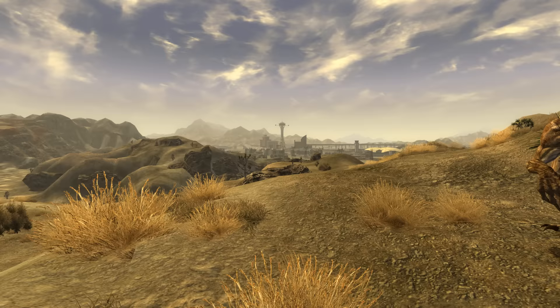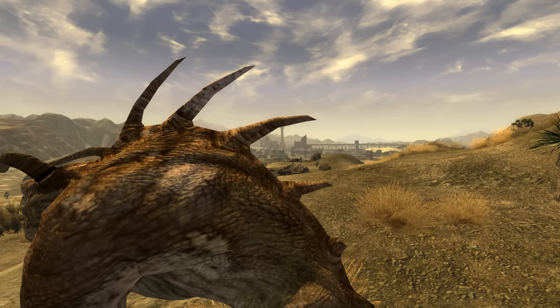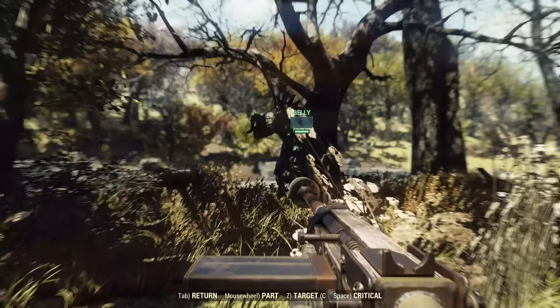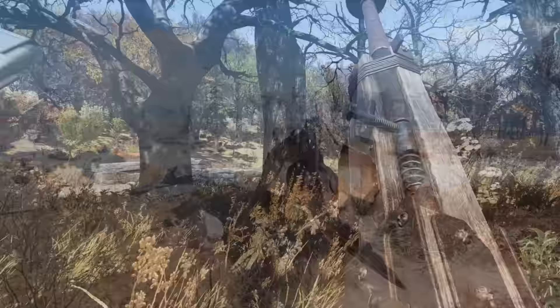Deathclaws are some of the most feared creatures in the Fallout series. They destroy trade caravans, take over quarries blocking off entire parts of the map, and strike fear into almost anyone that comes across them. These massive beasts are truly the apex predator of the wasteland, but when it comes to the recent Fallout games, they are surprisingly easy to take down.